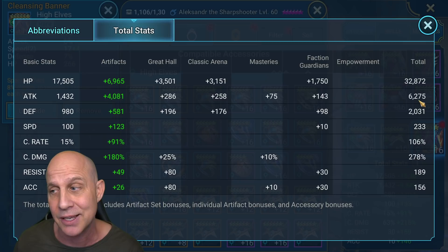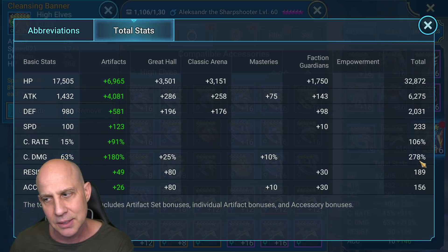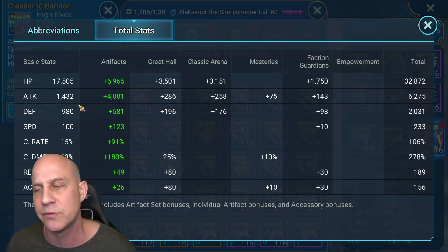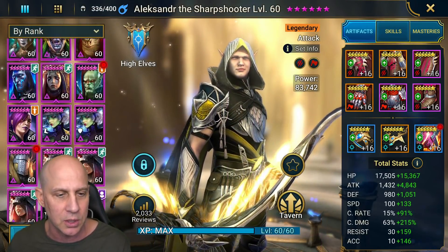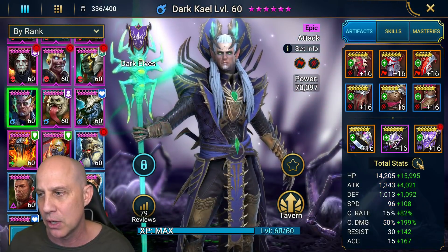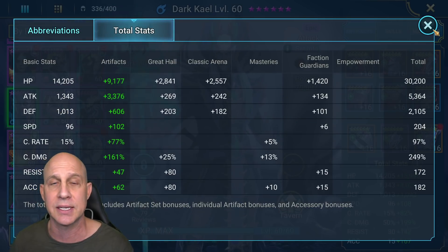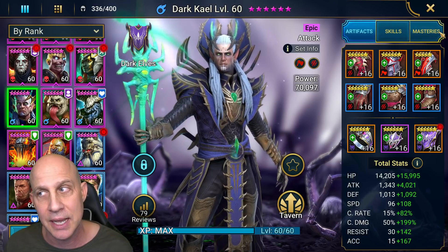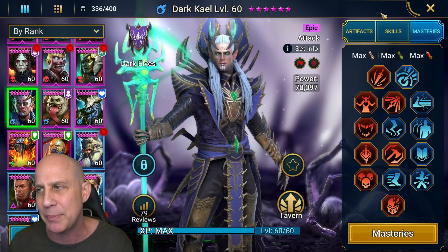You can see at the bottom his total stats: 156 accuracy plus his 60 from his accuracy lead, so we're good through all dungeons from 20 all the way up to 25. We've got attack of 6,275, critical damage of 278, and 100% chance to crit. Now I want you to take note of this gear - his attack here is 1,432. Compare that to Dark Kale's gear - same sets - he's only at 5,364 attack and 249 critical damage, much lower overall, and Kale's attack is 1,343. So everything is lower.